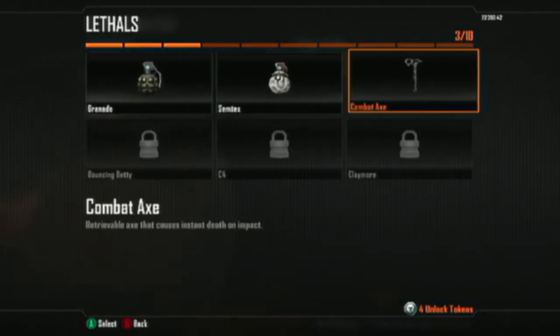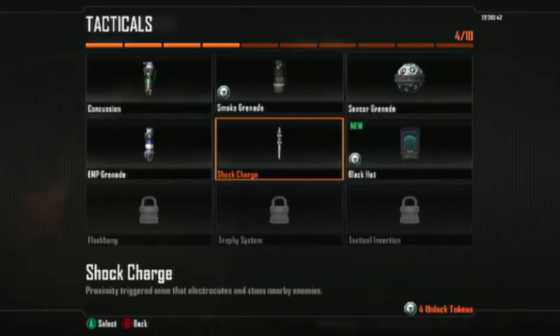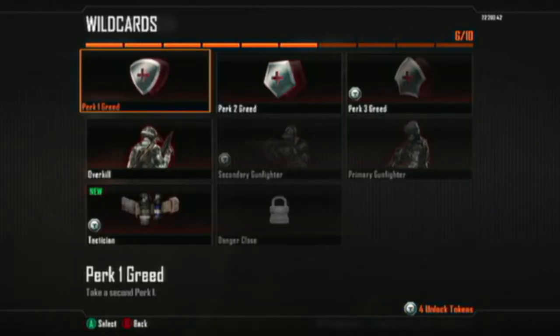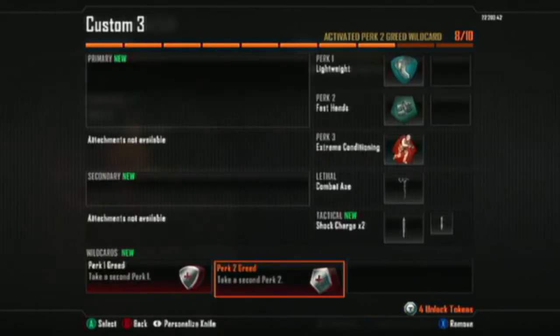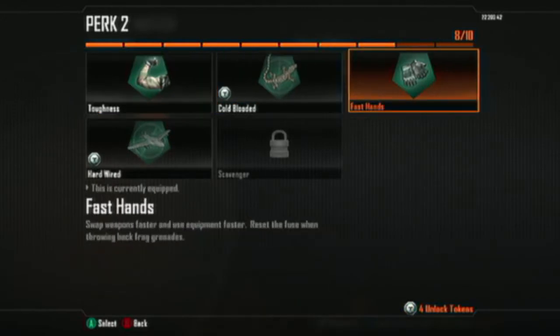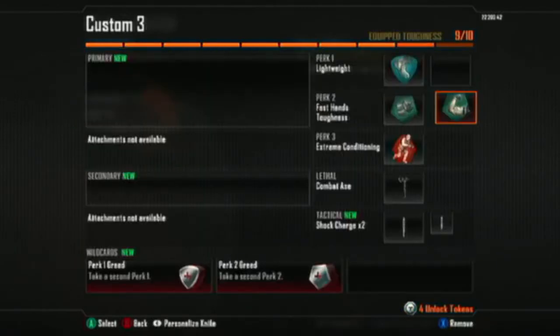Then you're going to pick a Combat Axe, or whatever grenade you want — it doesn't really matter. Tactical Shock Charge. Make sure you get the Shock Charge. That'll save your life ten times over. Now for wildcards, you're just going to do Perk 1 Greed and Perk 2 Greed if you feel like it. For Perk 2 Greed, I recommend that you get Fast Hands.